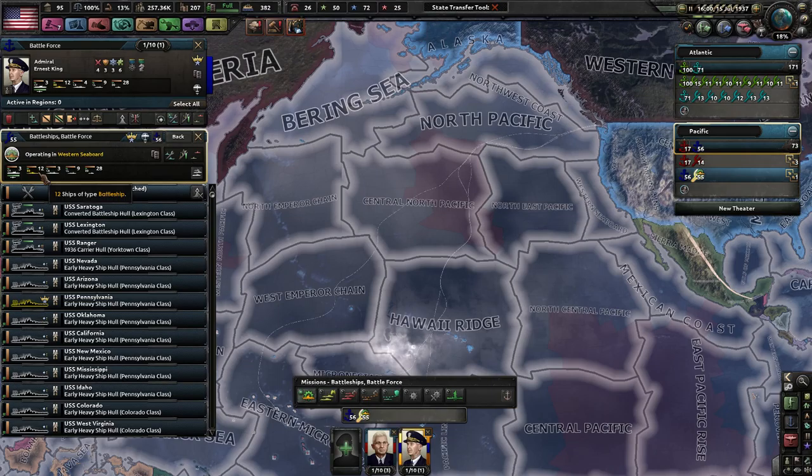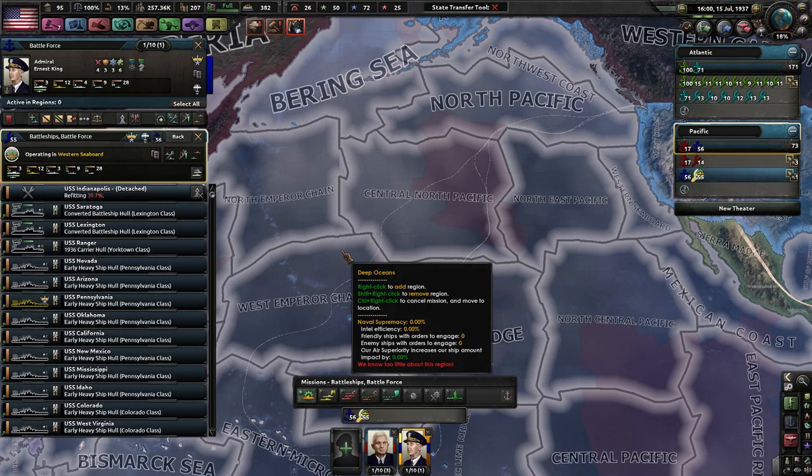For your strike force fleet, the composition is: one carrier, one heavy ship, another heavy ship such as a battle cruiser, battleship, or heavy cruiser, and then four screens — so light cruisers as well as destroyers. So, a carrier, a battleship, and then four screens. You could do probably more, up to four carriers before you get a naval penalty.